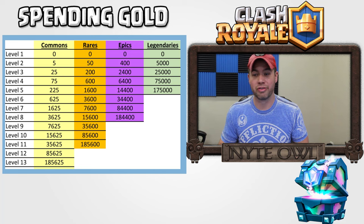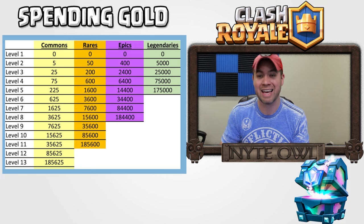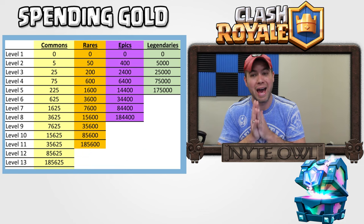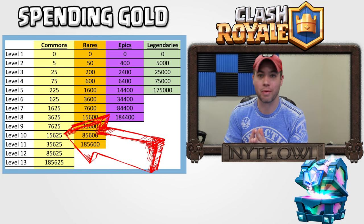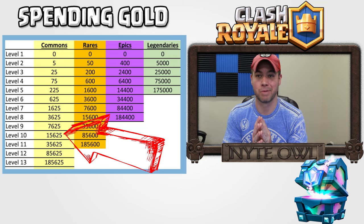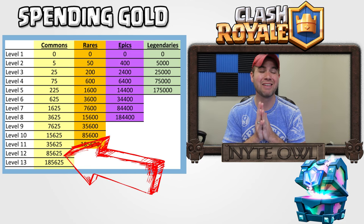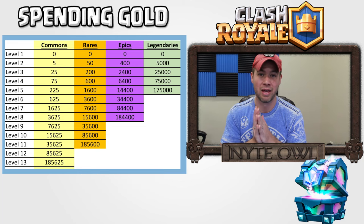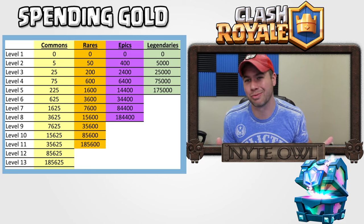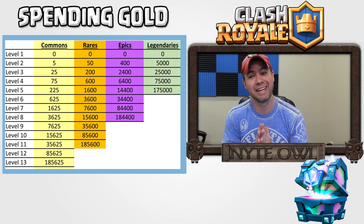I put out all of the card levels - level 1 through 13 for commons, and then on and so forth for the rares, epics, and legendaries. In that chart you see all the corresponding numbers. For example, if you have a level 10 common, it will have cost you 15,625 gold to get it to level 10. Once you bump that up to level 12, it will have cost you 85,625 gold. So you can go through and see - a level 4 epic only cost 6,400 gold, no big deal, and it's tournament standard.